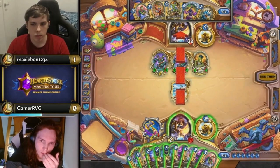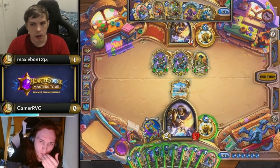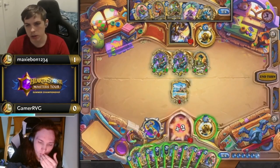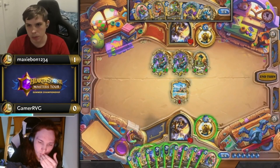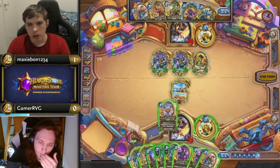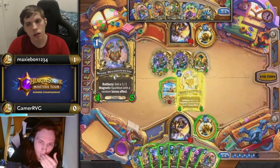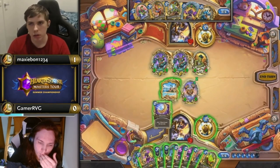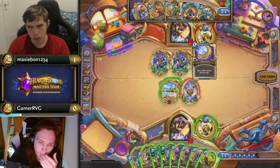This is twice now this game that Maxi has seized initiative through anti-spell tech cards blocking the coin. There was the coin weapon turn that Maxi blocked with the Neophyte, then the Razor Scale last turn blocked coin Zilliax — otherwise this is the turn that Gamer would have played last turn and been in the position threatening lethal with the Zilliaxes.